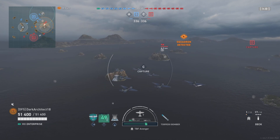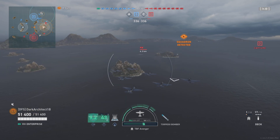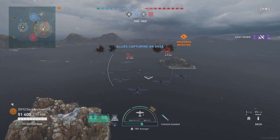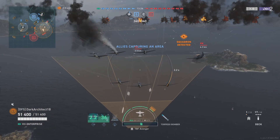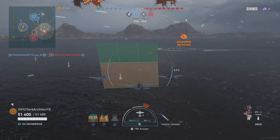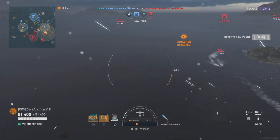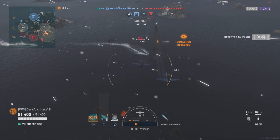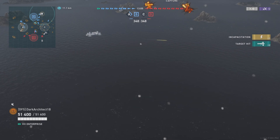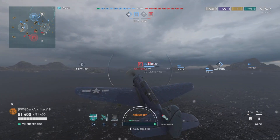My carrier is positioned towards the back of the map, between B and C cap. I like to harass enemies with torpedoes first — that's something I do a lot with carriers in general. We're going to get some torpedoes off on this Georgia. We got two hits on it, so we're going to send another squadron out.